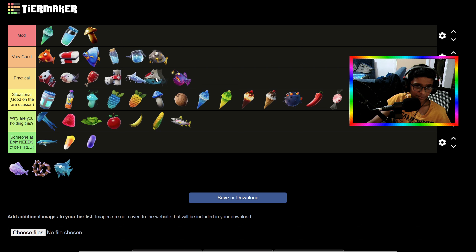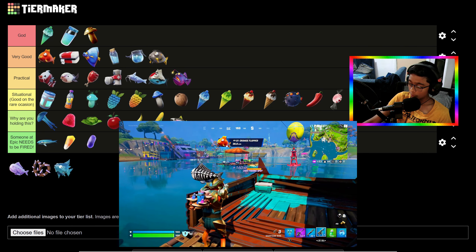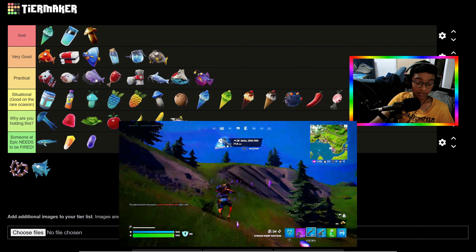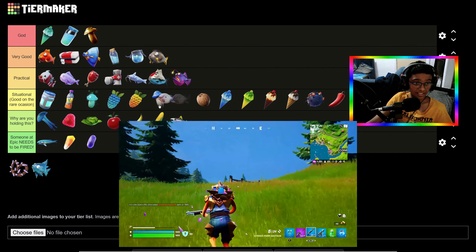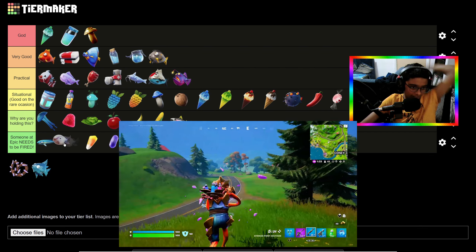This is the Zero Point Flopper — it's like the Cerberus dash thing. It's a normal Flopper but when you use it, it gives you Zero Point dashes. It's basically a Flopper so it's decent, but not as good as some of the others. Then the Blobfish — someone at Epic needs to be fired. I mean, it's kind of trash, I've never seen it, it's probably bad.